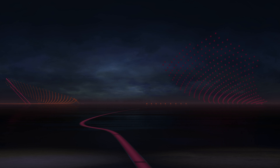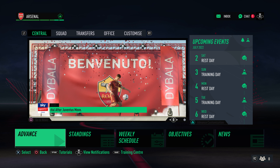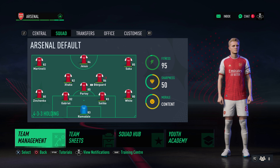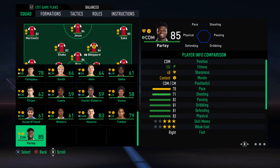Pre-season tournament — let's enter the Audi Cup. The game objective is domestic success, finishing a Champions League place — pretty low expectations, but we're obviously going to go and try and win the title. We're going to have a quick look at the squad; we do have some of the transfers already done. I'm just going to move Declan Rice into that position.